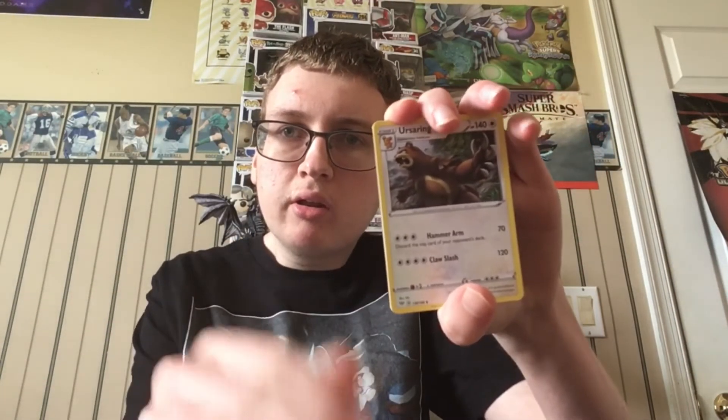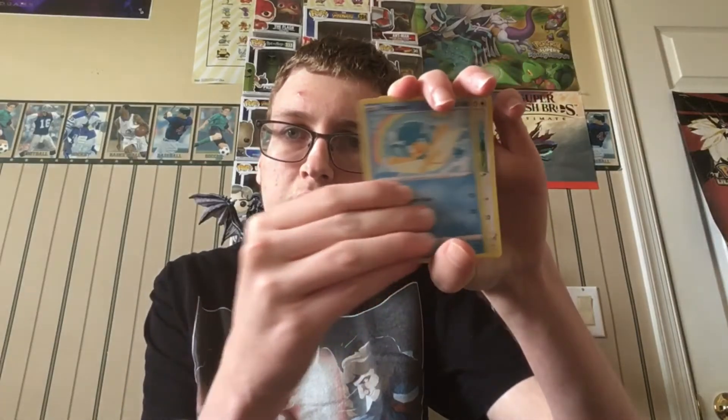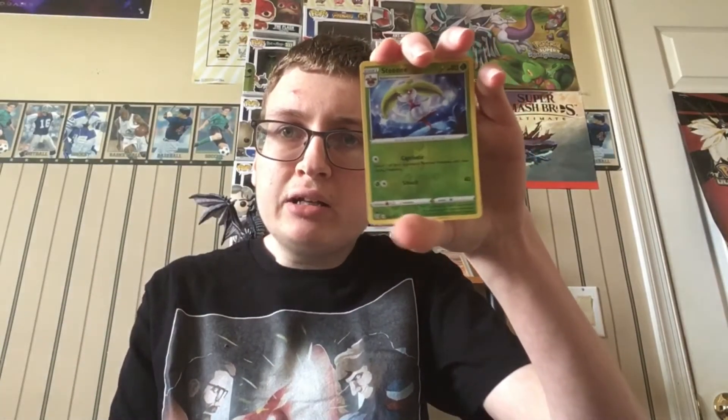Alright, here are the cards. Fire energy, fighting energy, Yellhorn, Earthling, Pokeguise, Skirover, Pample, Takayasa, Rookie Gear. And the rare of the first pack of part 3 is... nice! We just got a Caesar V-Max! That is an awesome pull. That is how we start this video. Sweet!